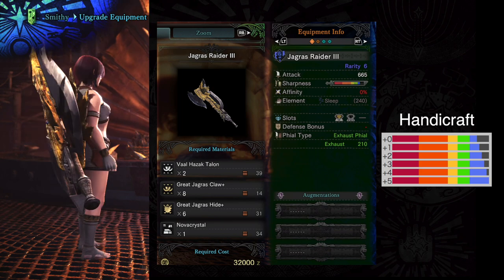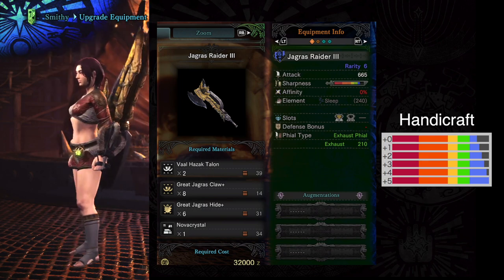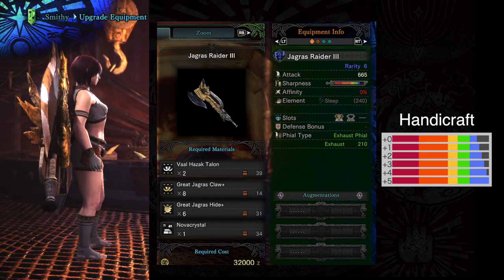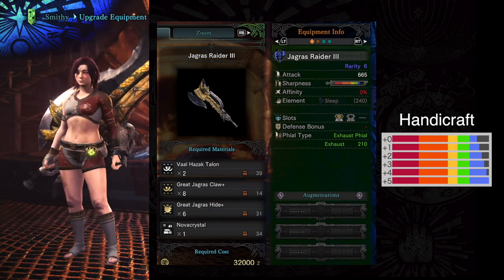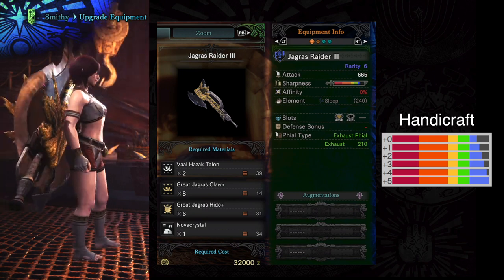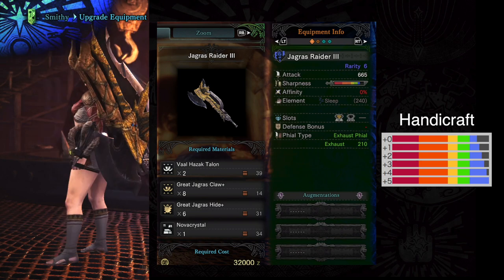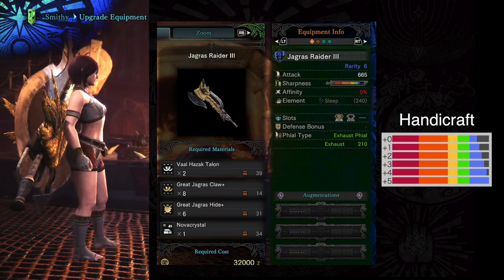Honestly, number 5 and number 4 are pretty much equal in my eyes. The first one up is the Jagras Switch Axe. This one is an exhaust phial — it's the only one I believe in the game. Exhaust is the second tier in speed on getting to an Amped State, which means you're going to be doing more damage with your sword. It's got good attack, you're going to need Handicraft with this thing. It's got a level 3 slot and a level 2 slot, so you can put the non-elemental boost on there and still have a level 3 slot to play with, and it also comes with the ability to augment three times. Considering how easy it is to make and all the different stuff it can do, this thing is amazing. You're not going to want to use the free element on this, which would unlock sleep — just keep it as exhaust and go crazy on monsters.